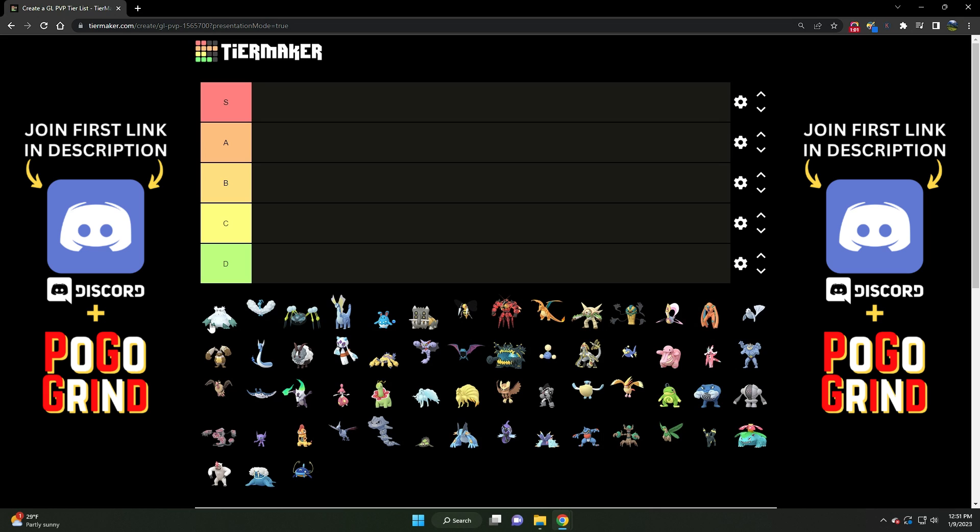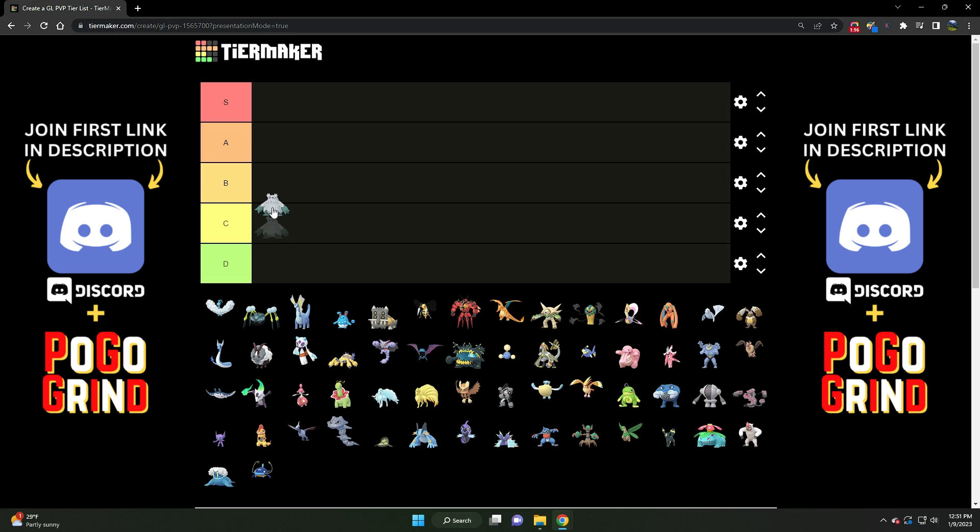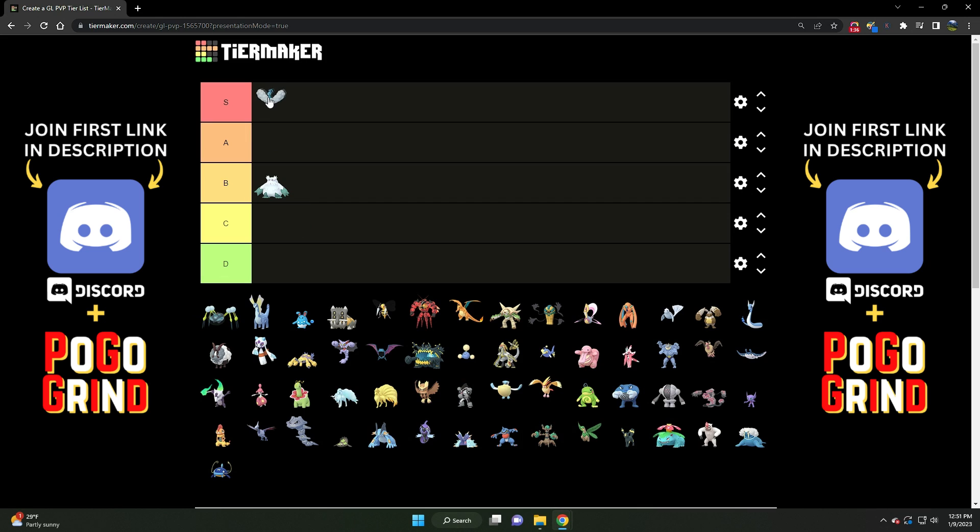First up we've got Abomasnow. Abomasnow is actually pretty decent. It actually core breaks, to a certain extent, the ever so powerful Noctowl-Lantern core. Although that's really its best use. For that reason, we're going to go with B tier for Abomasnow — very solid and very useful as it does break up that very powerful and commonly used core. Up next we've got Altaria. This thing is S tier for sure, 100%, especially this season with the drop-off of the powerful Walrein.